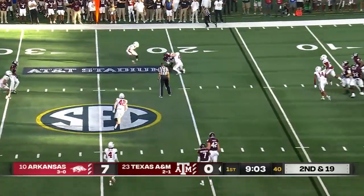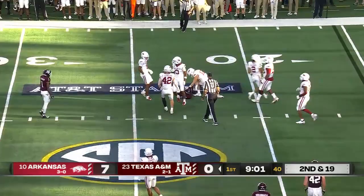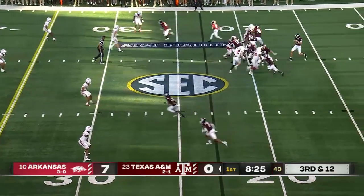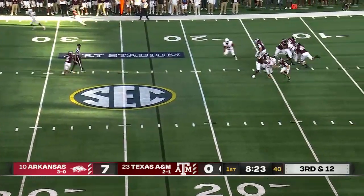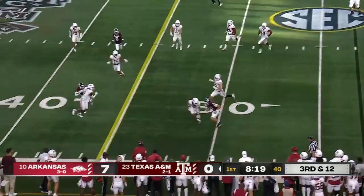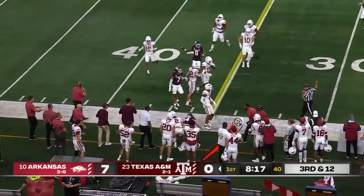Second and 19. Johnson has time, looks to check down at the 20-yard line and is able to get it to Achane, the transfer who was able to get to Max Johnson on the first drive. Third down and 12 — four-man rush. Johnson, Sanders tracking him again. Johnson gets free, gonna tuck and run, dive for the line to gain. Let's see where they mark him.